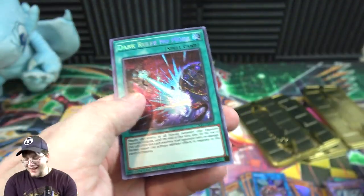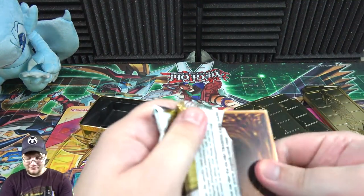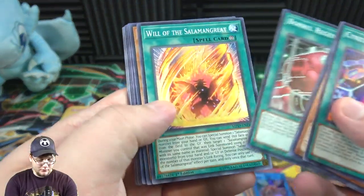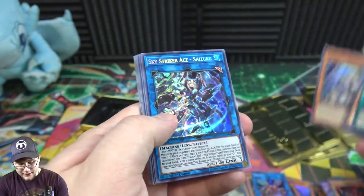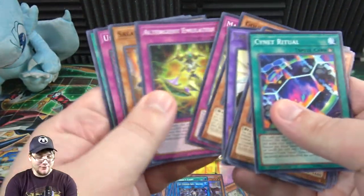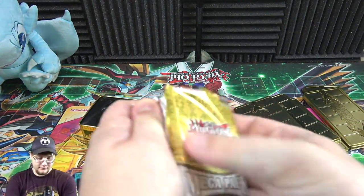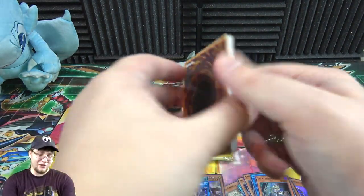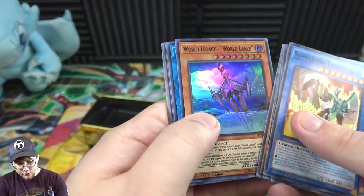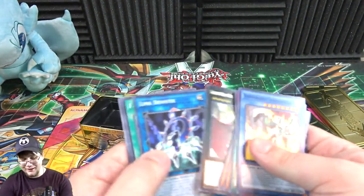We actually ended with Dark Ruler — I need to see how many of each one I got. Still three packs left though. Crusadia, Shizuku, and Titan — I'm seeing a couple of doubles on that. I'd really like another Called by the Grave too; I've only gotten one I think. World Legacy Lance, Cyber Dragon Sieger — that's cool — and Danger! Bigfoot! I've gotten quite a few of that one, kind of surprised.